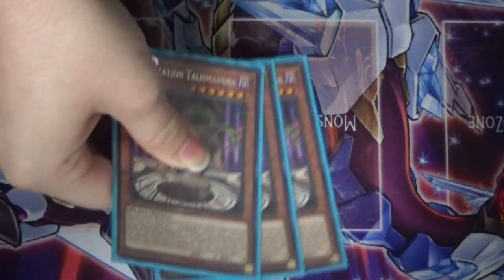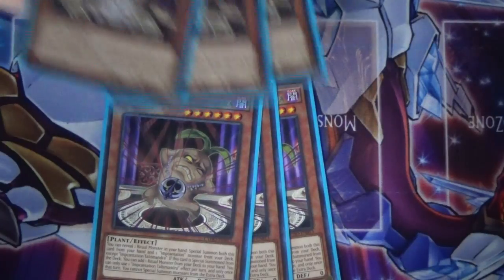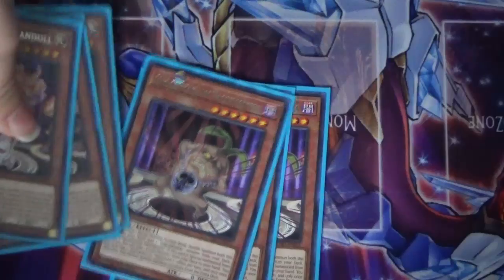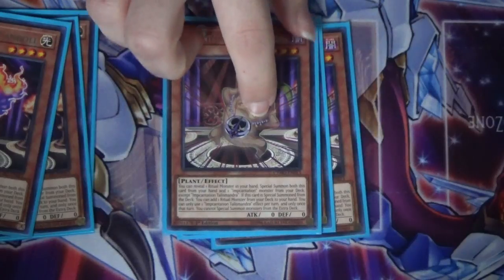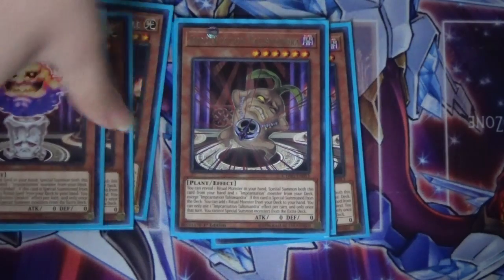We have three Incantation Talismandria and three Incantation Candle. Talismandria, whenever summoned from the deck, lets you add a Ritual monster from your deck to your hand, and Candle, when summoned from the deck, adds a Ritual spell from deck to hand.